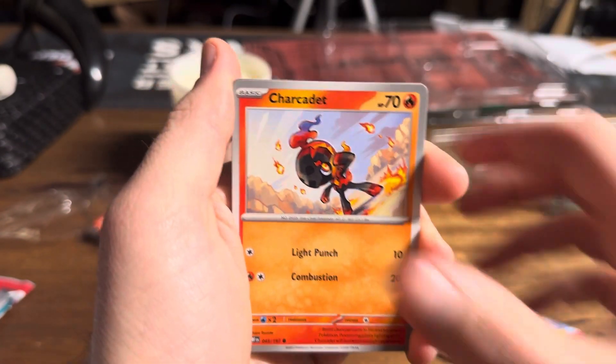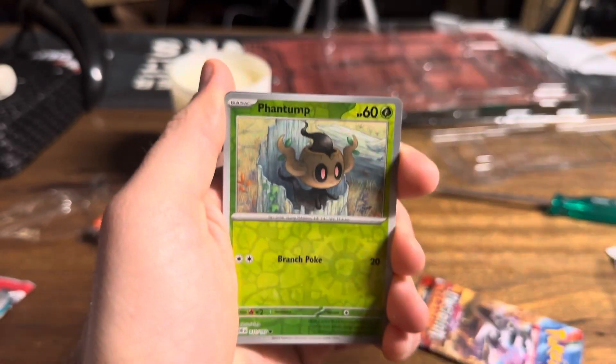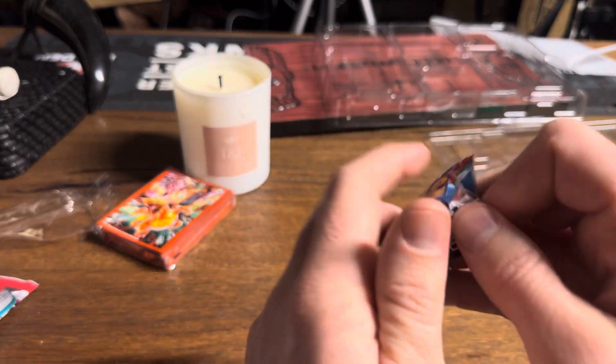We've got a Heatmor, a Larvesta, a Toxel, a Charcadet, a Vengeful Punch, an Espeon. Oh fuck. We suck today, ladies and gentlemen. We're going to have to open up that ETB, aren't we? We're going to have to open it up.